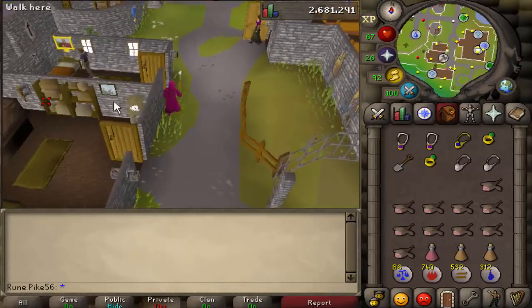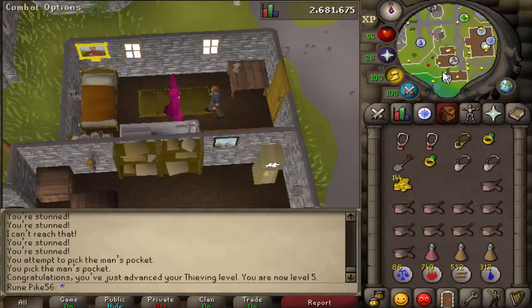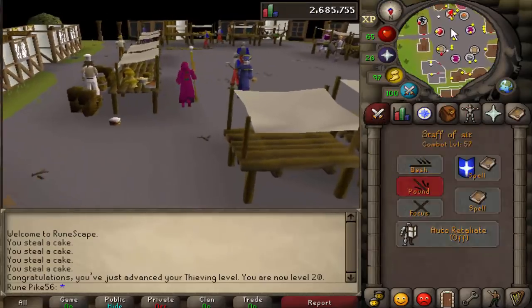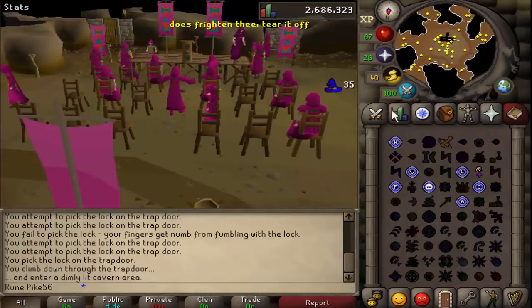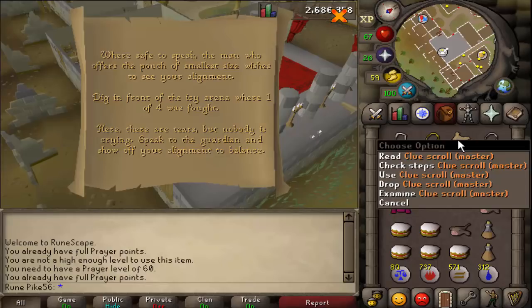Originally for easy clue scrolls I was blowpiping thugs in Edgeville dungeon with the ring of wealth for the doubled drop rate, but it just took too long. So I'm gonna get 20 thieving and do HAM members. Level five - let's head to Ardy and steal some cake. There we go, level 20 thieving. Let's go get some easy clues. On number three I went to the HAM dungeon and realized I got a clue scroll from my clue scroll.